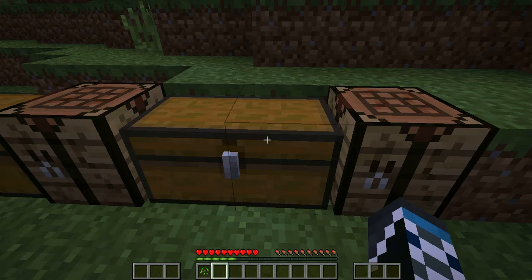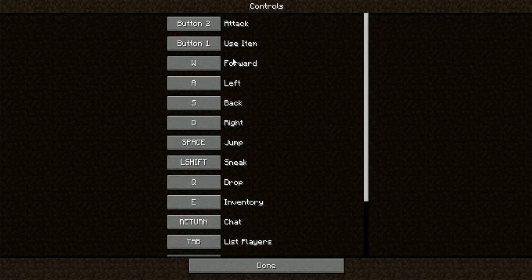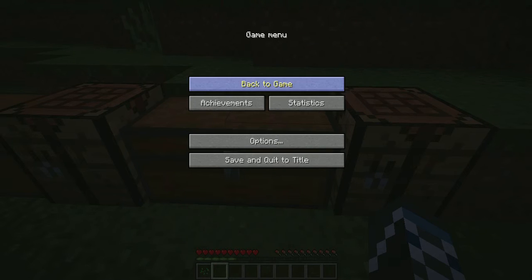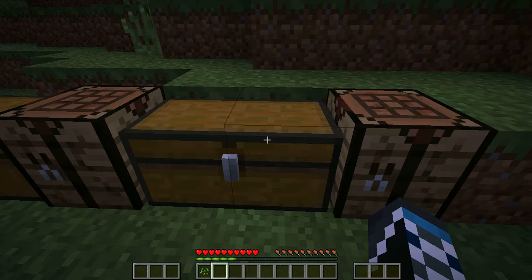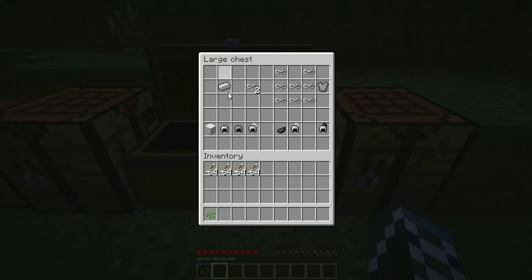Oh, I forgot to change my options to peaceful — we'll do that later. But first you're gonna have to change your settings. So what does the mod do exactly? It gives you a lot more stuff, it helps you in battle, gives you two items to use, and I'll show you that later.